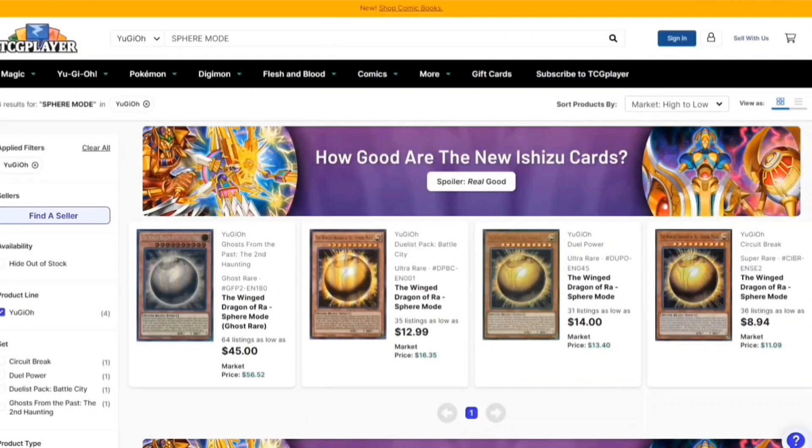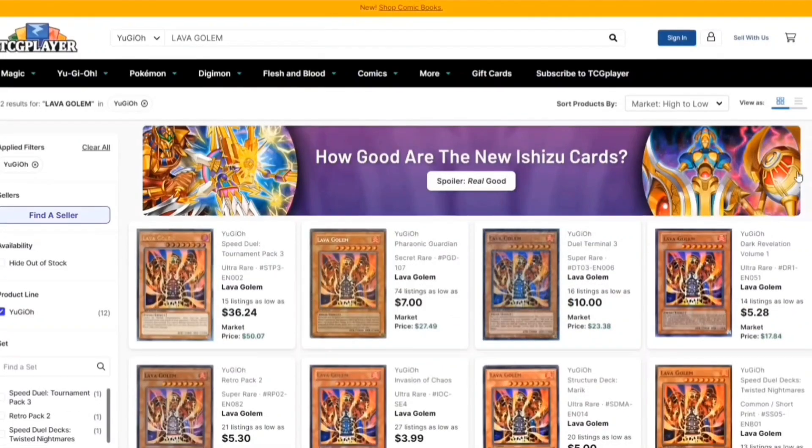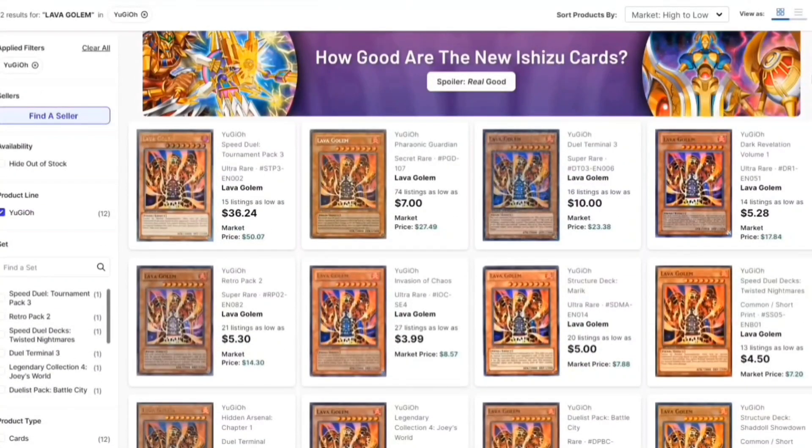Finally, going into board breakers: we have Winged Dragon of Ra — Sphere Mode. If you think they're going to make a three-monster board, which they probably will, side this in. Also Lava Golem, of course — really good cards to side in from your side deck, probably game two.